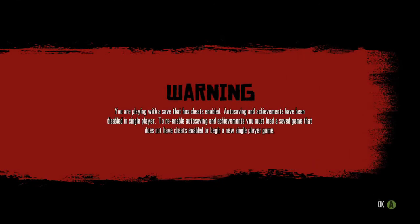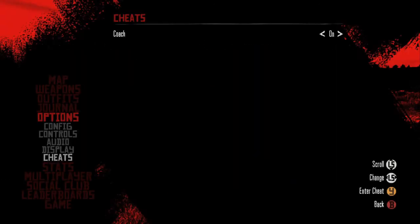Now, a wagon is available for you to use. Be careful with cheats — their use will disable auto-saving and achievements.